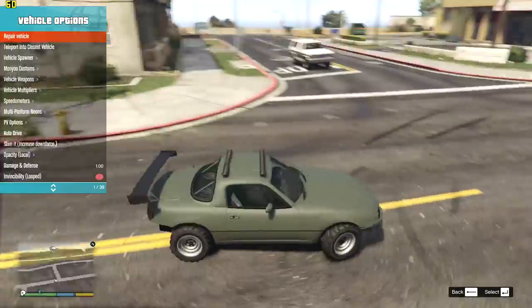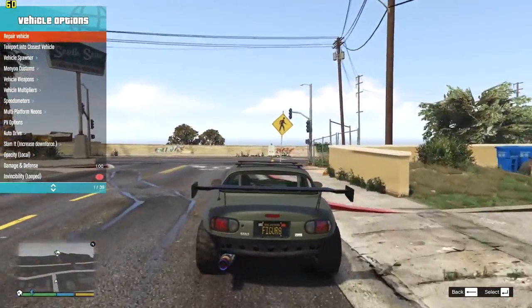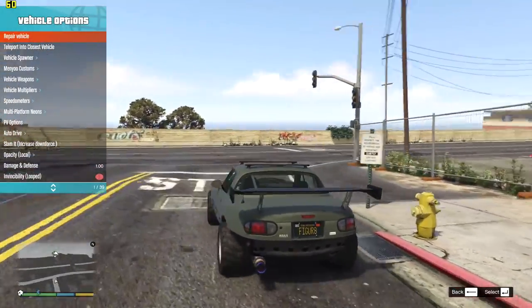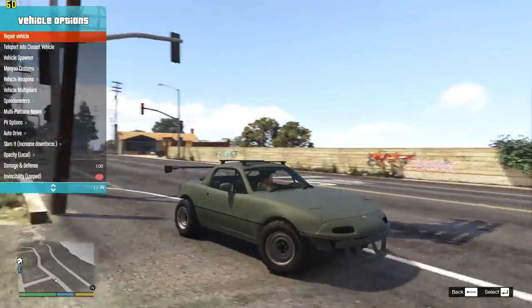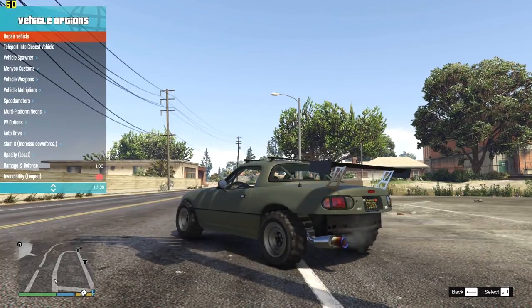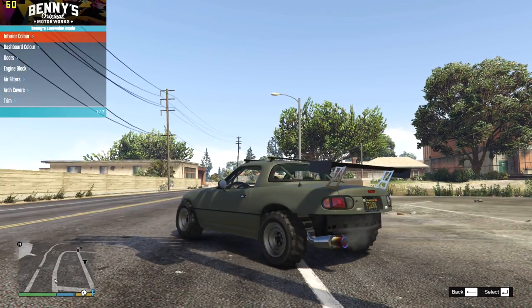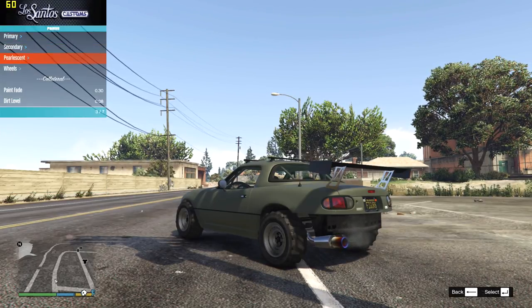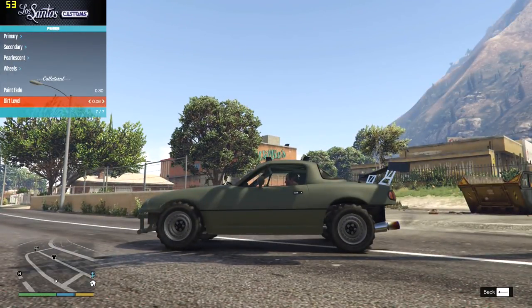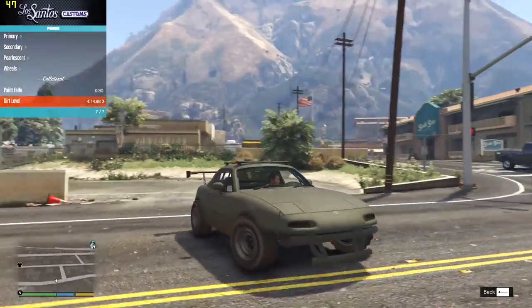I'm actually going to keep this as a bonus piece for anyone who's actually just watched the whole thing. I finished this build and suddenly thought it would be really nice if I had all the dirt and stuff for it just to make this look proper sort of battle car-y. It's a shame we didn't have any liveries to go with this. So I'm just going to go down to paint quickly. Full dirt level - it does have all the dirt available for this car. Nice and muddy looking, all mud on the tyres, mud on the sides.